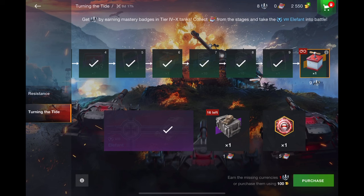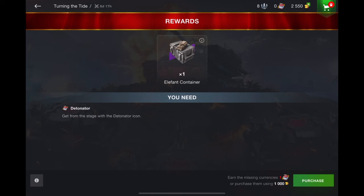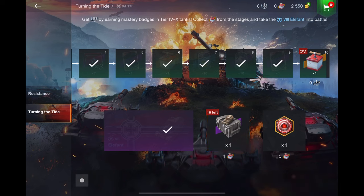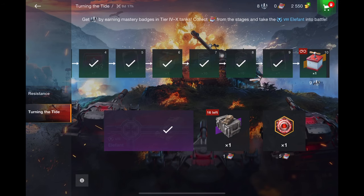You save up detonators and you can either work your way through the line to get the tank directly, or you can get a crate — but if you look at the crates, it only has a 2% drop chance. If you're watching this video, you know that stinks. Don't waste your time on crates. It's going to take around 20 to for sure get it. If you save up 10 detonators, you can just purchase the tank directly for 10 detonators.